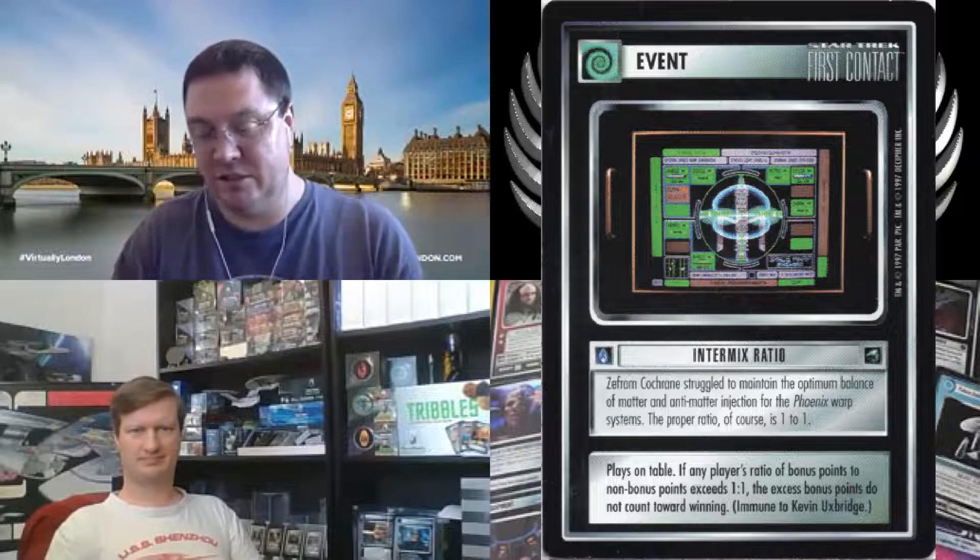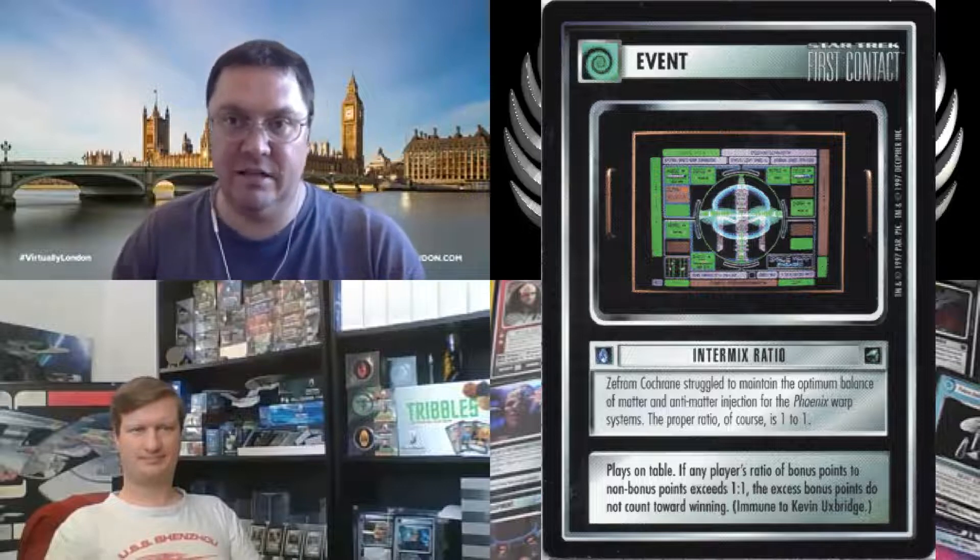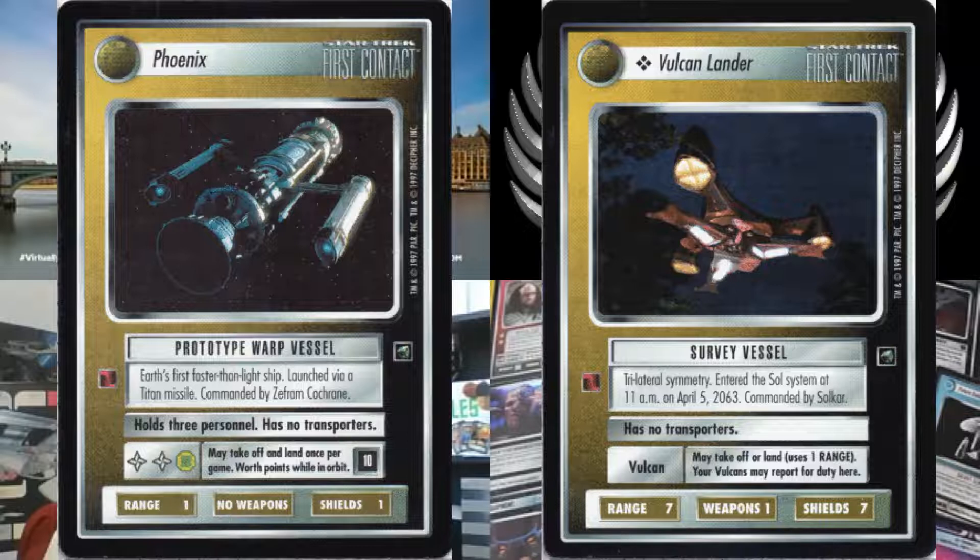We were talking about many other things that crop up in this expansion — many little mechanics you'll find on other cards. Intermix Ratio is an interesting card. We've seen examples of ways to score points beyond missions, and Intermix Ratio was trying to constrain decks built around scoring points outside of completing missions. We'll also see some fun little ones like Mirror Image, where the image was actually mirrored on the Mirror Image card. Also, looking at some of the non-aligned cards such as the Phoenix and the Vulcan Lander, we see text referring to abilities to land ships and take off ships, which wasn't something seen in previous expansions.